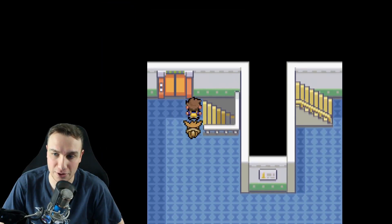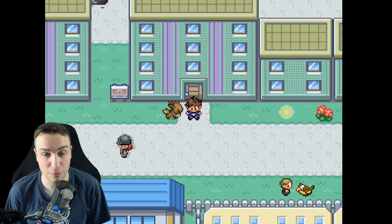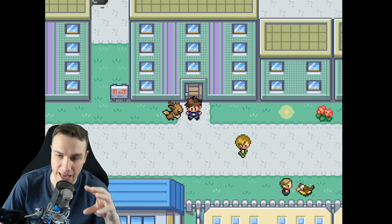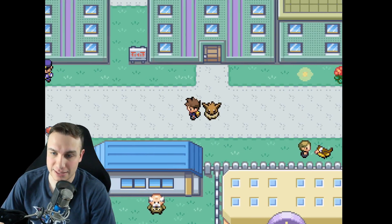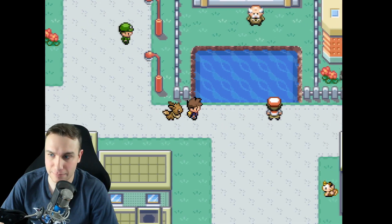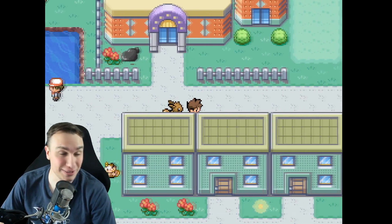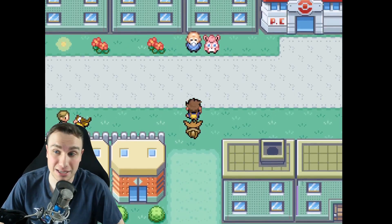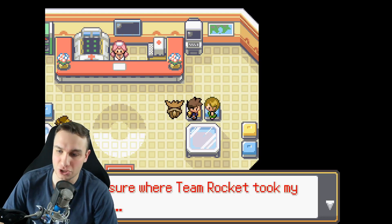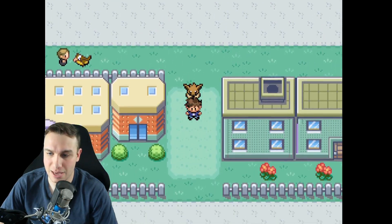The game takes place in Celadon City. You have to make it to the middle part where the little water is. This takes place a little bit before Pokemon Fire Red and Leaf Green, whenever Team Rocket is just moving into the city. I coded a cut scene where a woman's Pokemon got stolen by Team Rocket — it's our job to help her. We can go to the Pokemon Center to talk to her for more information on what's going on.